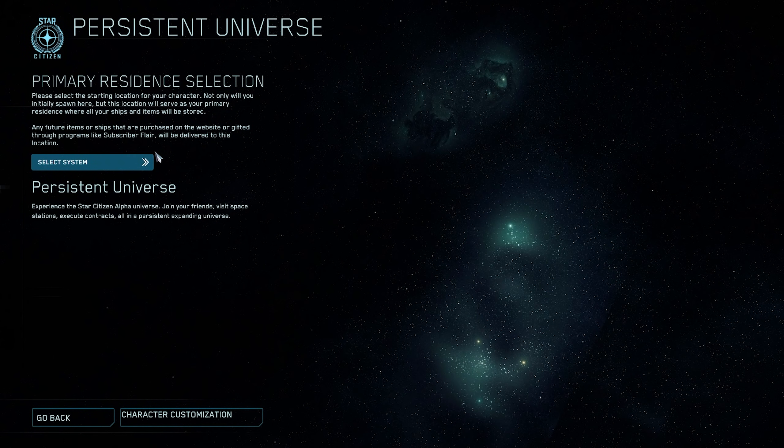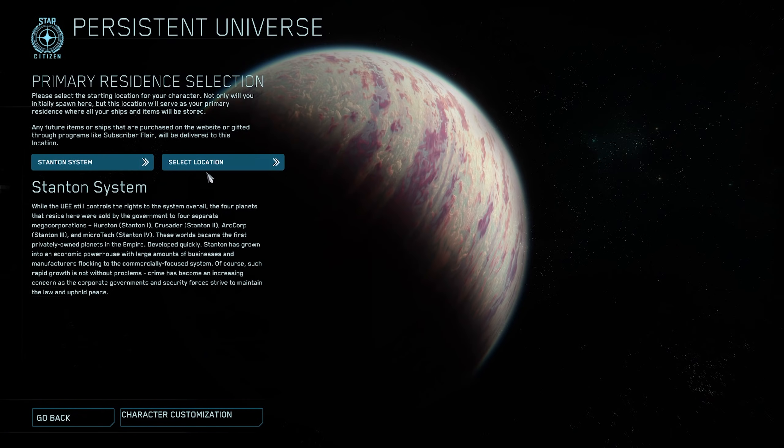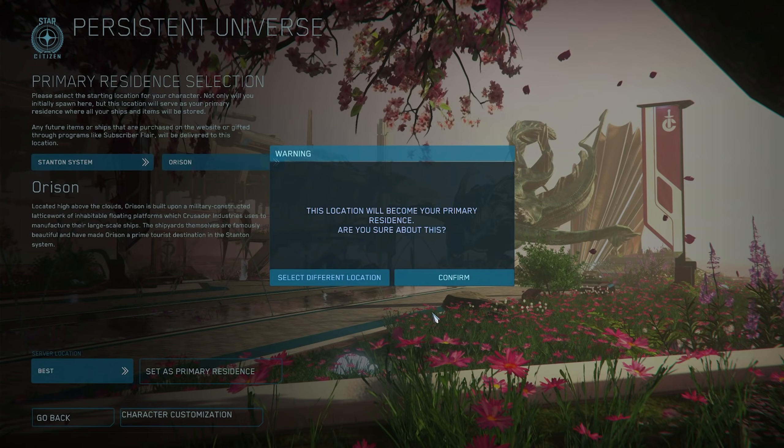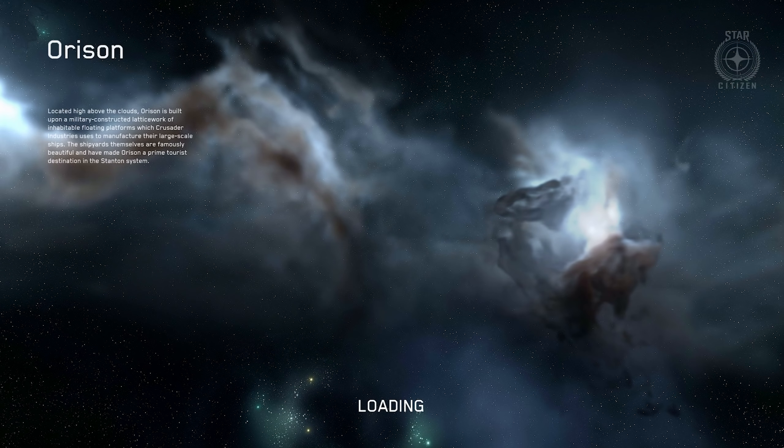When you first spawn in 3.15's PTU, you will need to select a home location. This is where all your ships and items are stored and is your default respawn point — so all your stuff that you might have in your account goes here. Currently, landing zones share inventories with the low-orbit space stations above the planets, so you'll be able to get your ships off planets more easily and spawn any that are too big for planetside. Friend options to join party and spawn at their location are disabled until this location has been set, so you have to set your home location first.